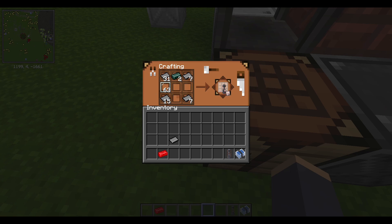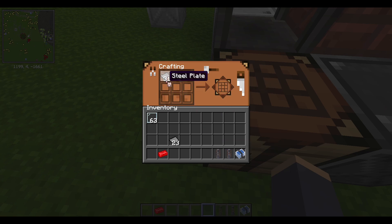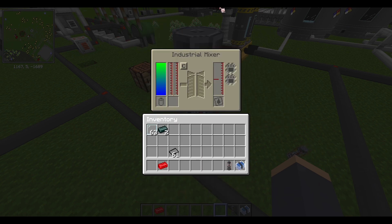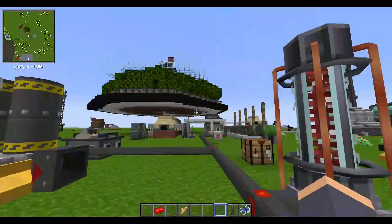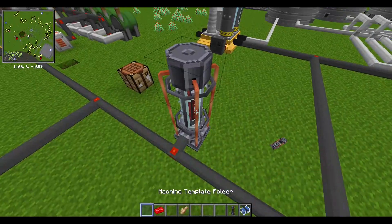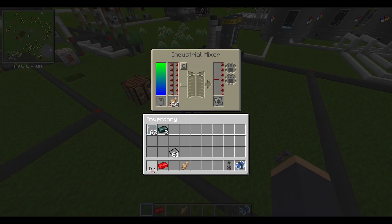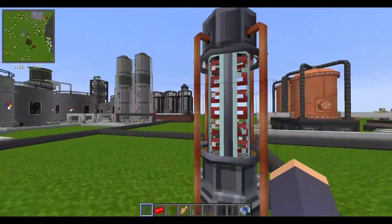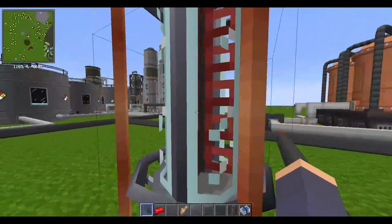Now we're about to make the industrial mixer. Let's see how this thing works. You need a liquid — well, not necessarily a liquid. Let's put fish inside and this should be working. It wasn't working at first but now it's working — maybe this thing needed a recipe. Now we have fish oil! Look at the animation, pretty cool.